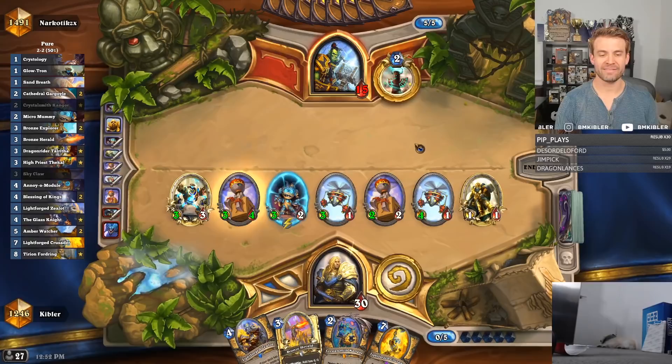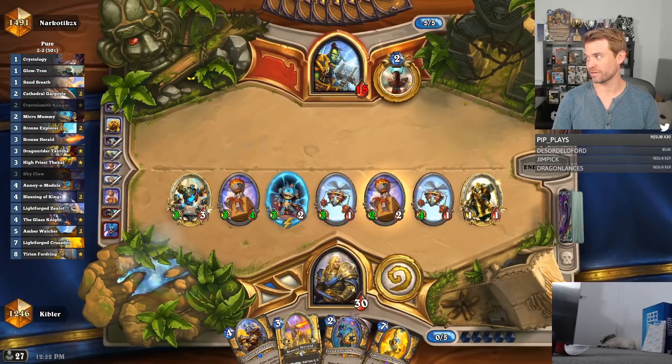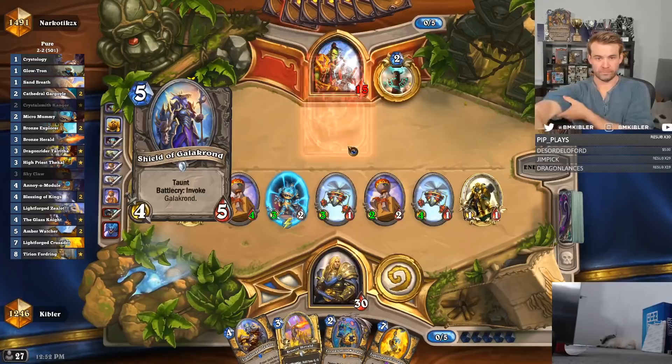My opponent coined out Shield of Galakrond. Give me the Paladin side quest to be good in this deck. I had Sanctuary in the first version of this deck that I built, and it was insane or awful — just super high variance. If I'm playing against Control, it's super good. Against aggressive decks, it was a dead card. So I decided I'd rather have a weaker card against Control that does something against aggressive decks.